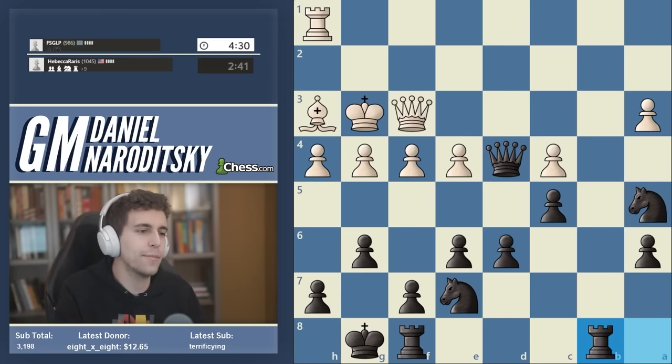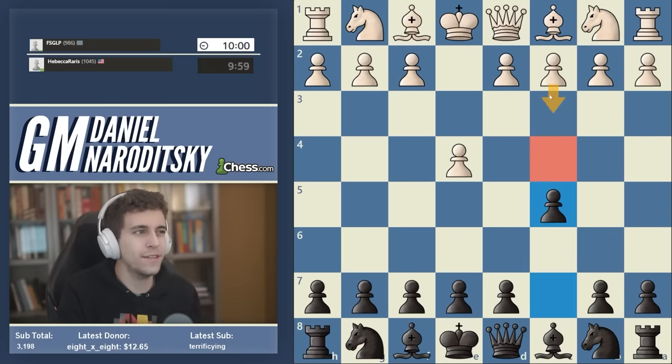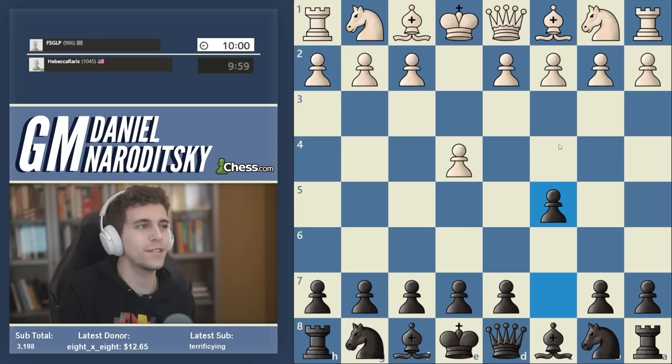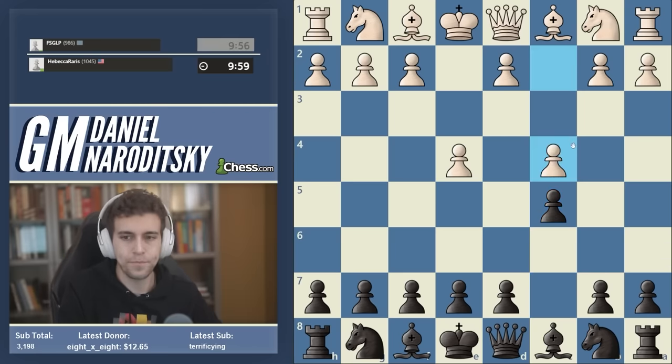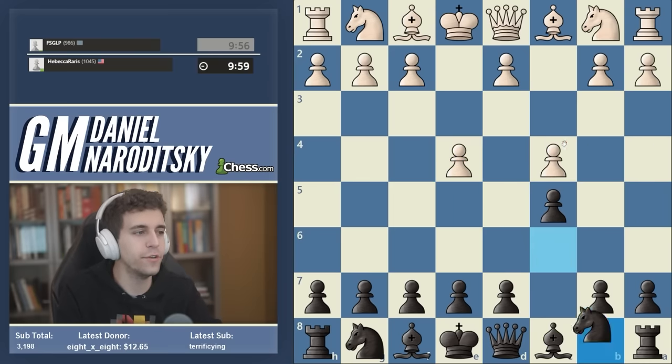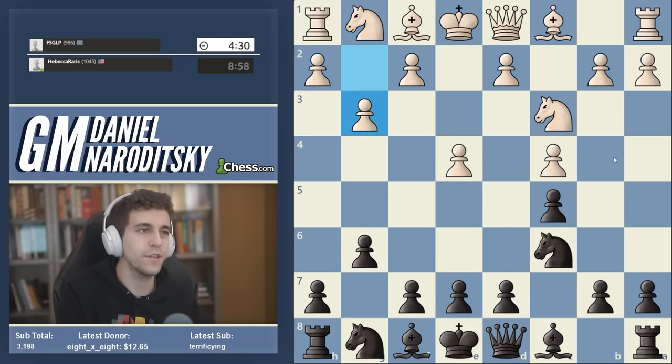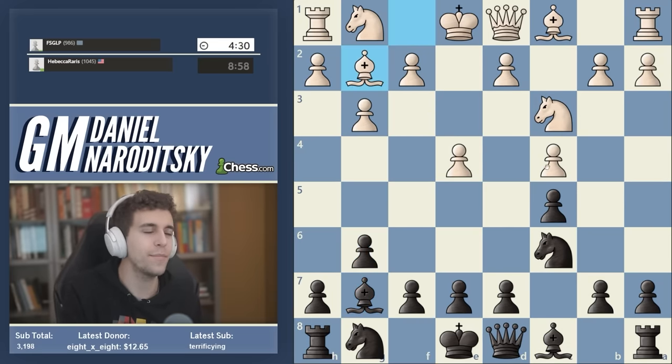A short game but very conceptually heavy. Just a couple of important observations: we're going to face this type of move quite a bit — at this level people really like to put something on c4, either a bishop or a pawn. This is not a terrible move if white follows it up properly. The proper way is for white to basically execute the same exact setup that we did — the Botvinnik setup. So people who play c4 intentionally play g3, fianchetto, and basically copycat our setup.